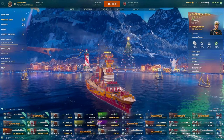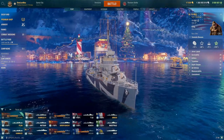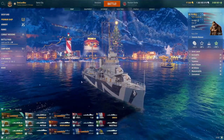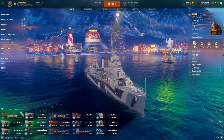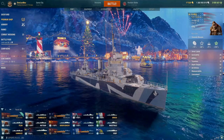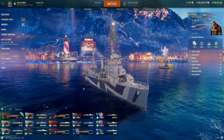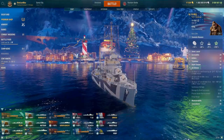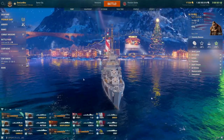The final recommended ship on the list for coal ships for 2023 is the Hill. It costs 38,000 coal and is a tier 5 US destroyer. It's similar to the Nicholas but has more guns with one less torpedo rack. It's definitely a stealthy gunboat and is good at fighting other DDs, but relies on fires to hurt battleships. It excels in tier 5 ranked, has an above-average difficulty to play, and is recommended as a good low-tier gunboat especially for ranked. It also has decent AA for the tier.